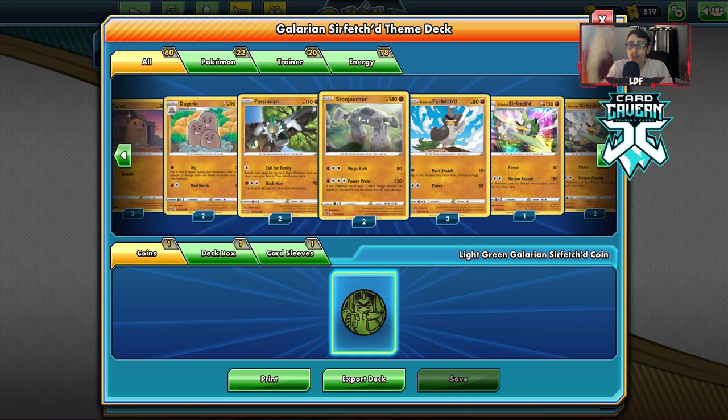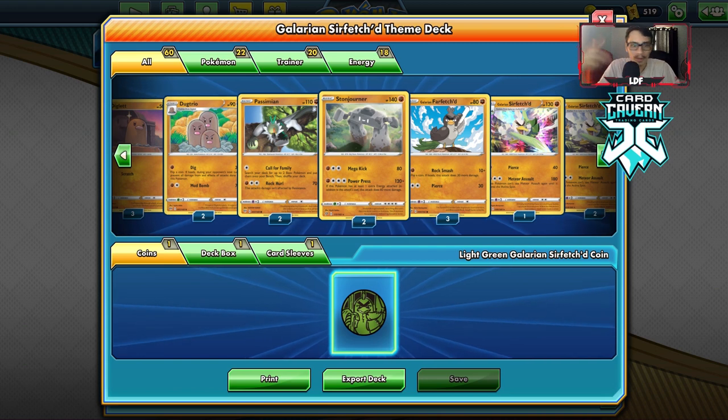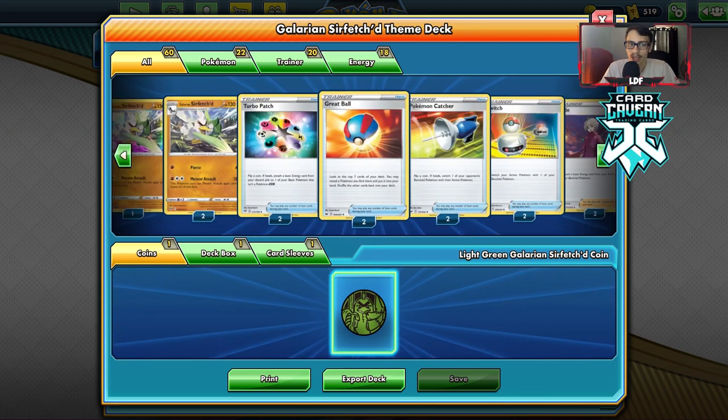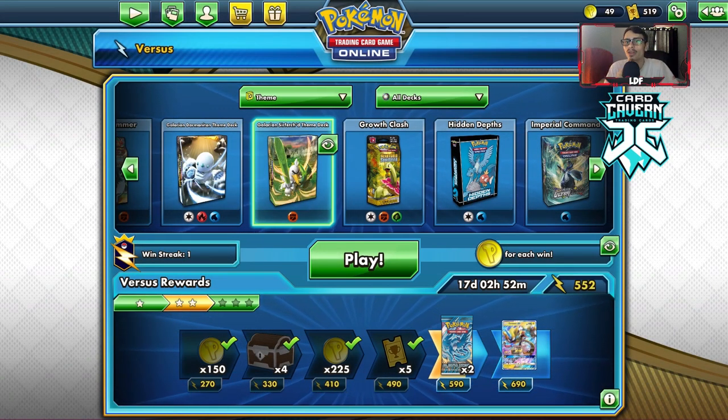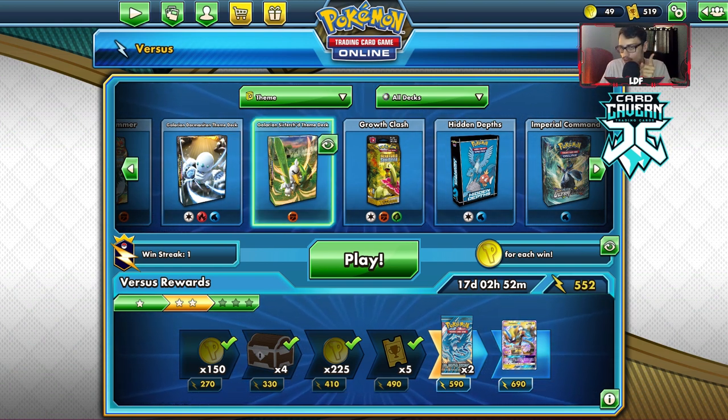Overall, five out of ten — not bad. The real reason to pick this up is you get a decent counter to Eternatus and you get Turbo Patch, which is a great card. Thanks for watching today's video — if you enjoyed, leave a like and subscribe if you're new. Help me on the road to reaching 10,000 subscribers. Check out the sponsor Card Cabin for codes at the cheapest price and use code LDF. Also check out my Patreon — pledge two dollars a month for exclusive PTCGO content. The next theme deck review will be on the Darmanitan deck — I have a feeling it'll be better than Sirfetch'd. See you guys later!